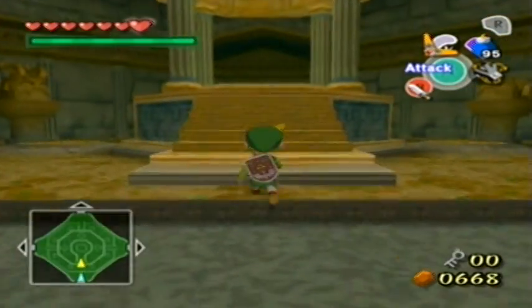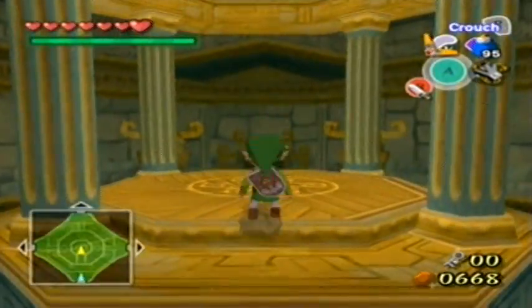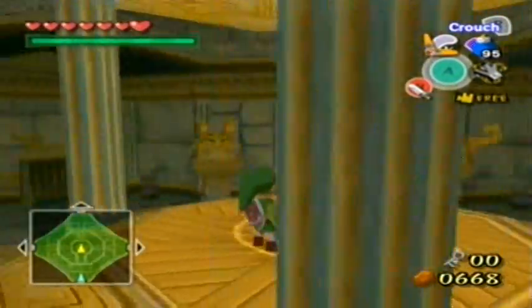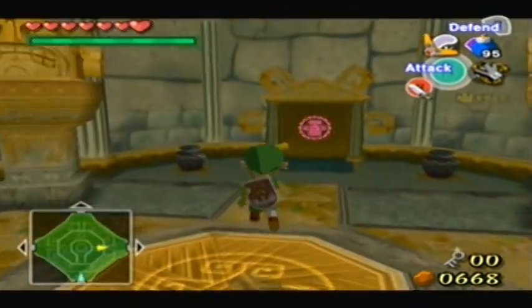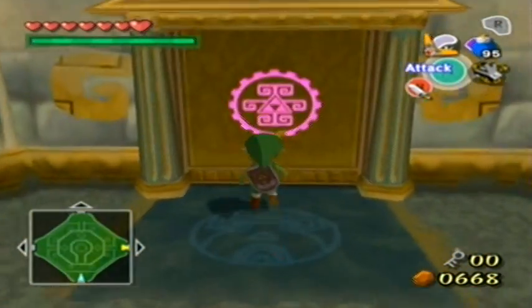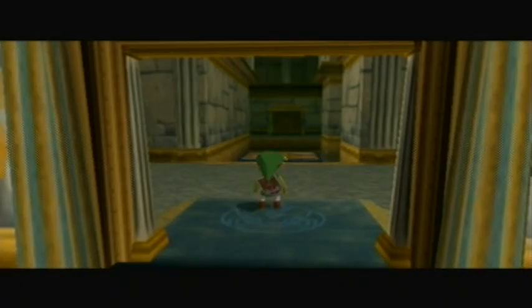So this is the central hub of the dungeon in here, and there are three different paths we can take, two of which are locked off and one of which is glowing. Always take the glowing path, because it's so inviting! Moving and glowy!